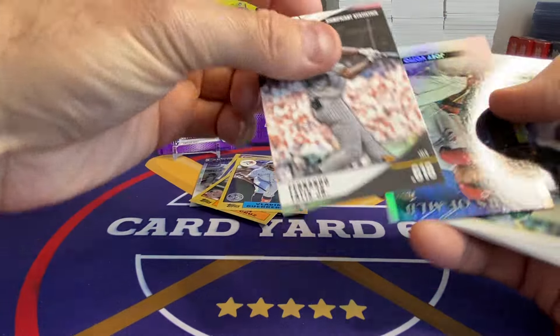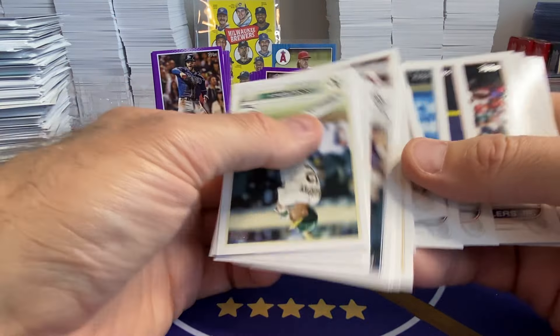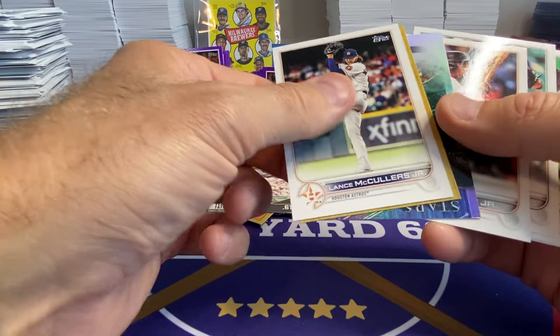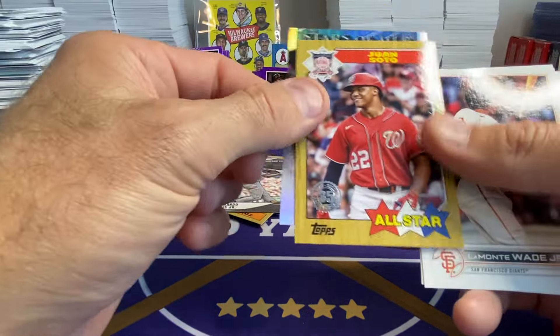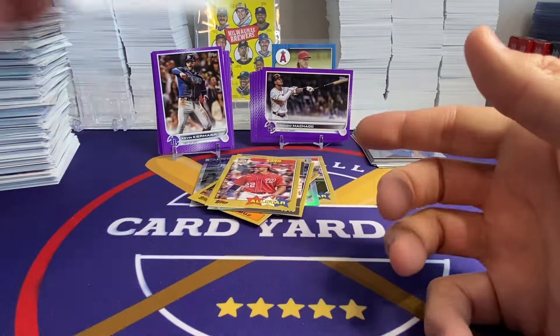Nando on the stats. And I think this is the last pack. We got the Soto all-star card — that's a cool card. And base.